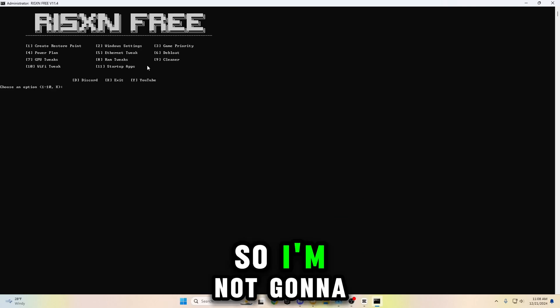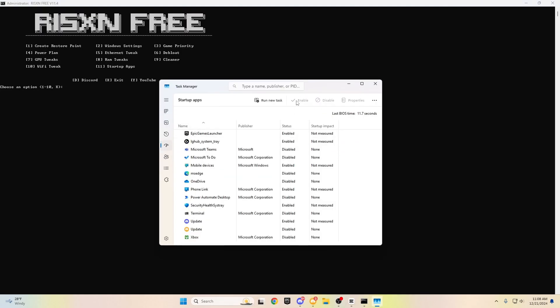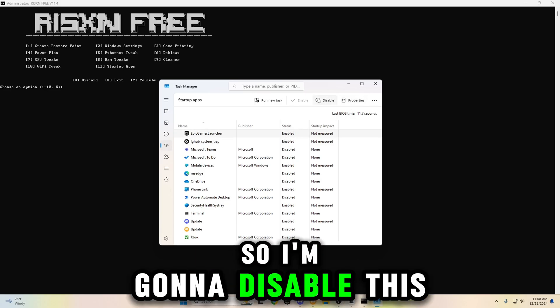I have Ethernet, so I'm not going to do the Wi-Fi tweak. Now I'm going to hit 11 to go to the startup apps. Basically, you want to disable everything, so I'm going to disable all of these.